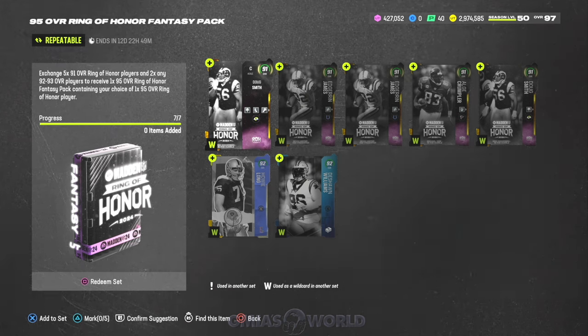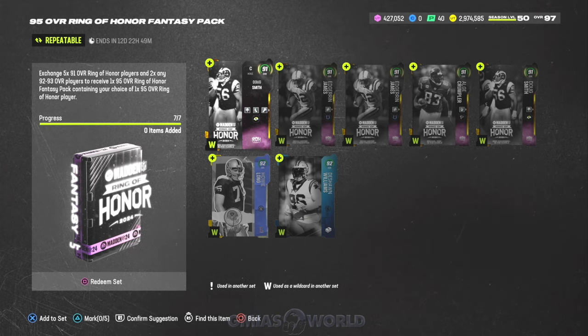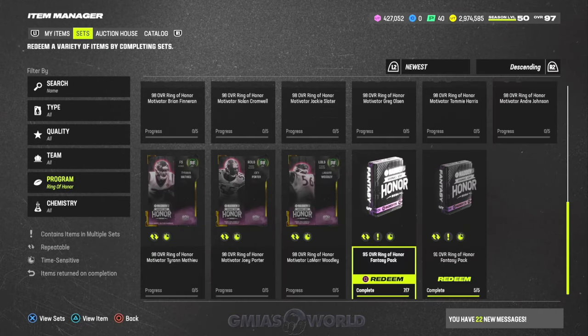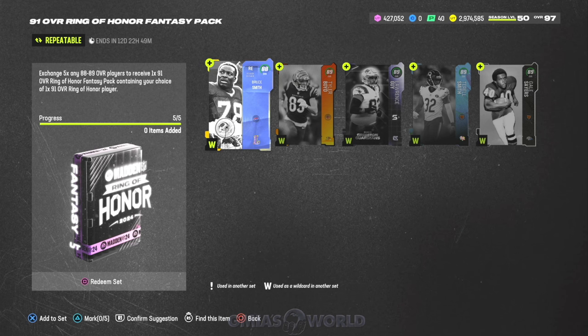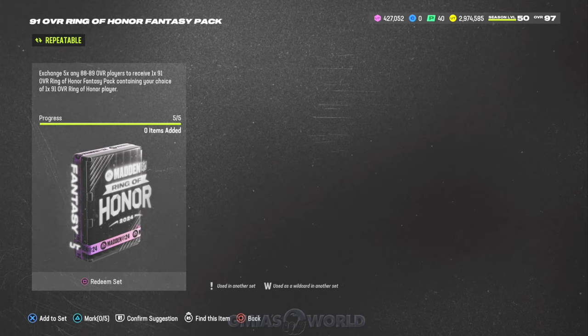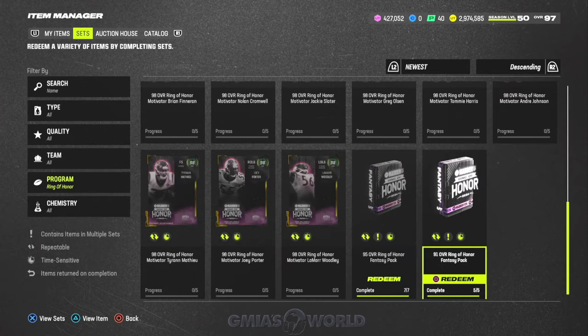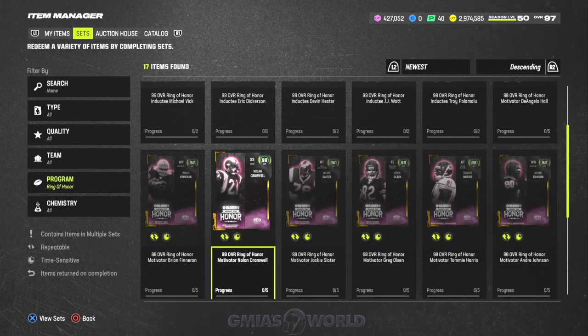I'm just going to break it down so you guys understand it. So this is the way you would make the 95s. For the 91s, you utilize some of your lower-level basic cards — it's five of them. Some of you guys are like, 'yo, that's a lot,' but we're in the end game of Madden. It's very simple right now. Use the cards that you have, make the 91s that go into it. You can make the 95s, or more simply, you can roll for them and make it a lot easier to make these 98s.